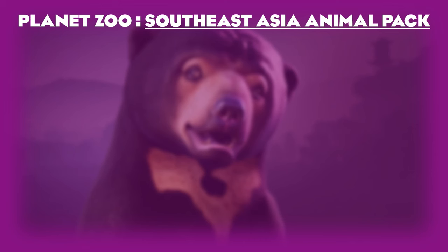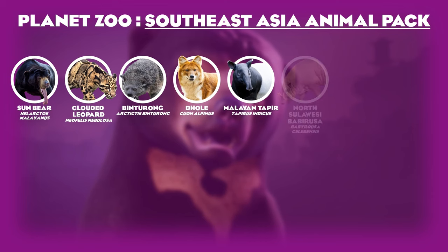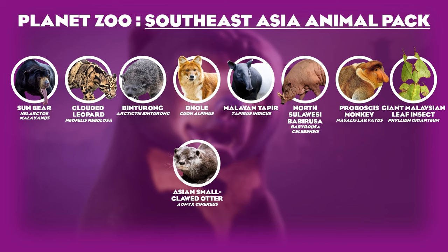The southeast Asia animal pack was game-changing as the first pack without new scenery, giving us more animals instead: the sun bear, clouded leopard, binturong, dhole, Malayan tapir, north Sulawesi babirusa, proboscis monkey, and the giant Malaysian leaf insect. If I were to change any of them, I would swap the dhole for the Asian small-clawed otter to get a deep diving animal in this pack, though we did eventually get it in the wetlands pack.